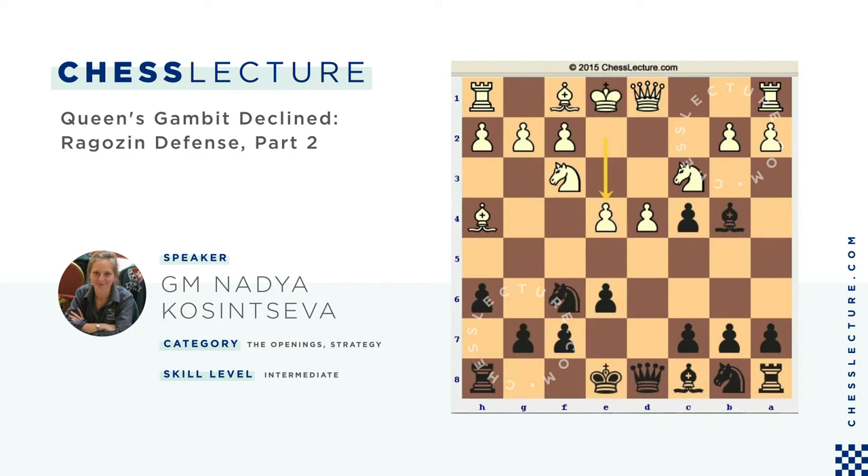If instead of playing e4, white plays e3, I can play b5, using the pin of white's knight. If white plays Nd2, I play c6, and after a4 I can play Bb7, still having one pawn more.